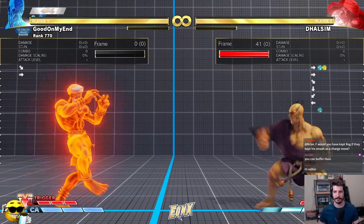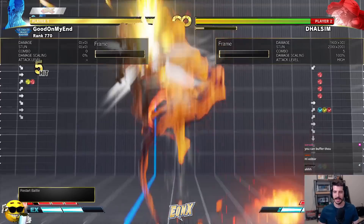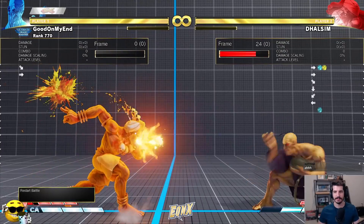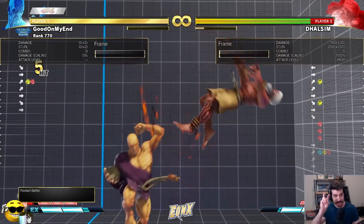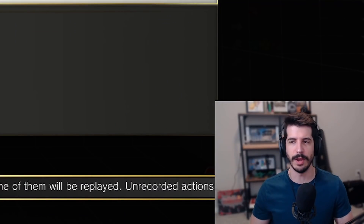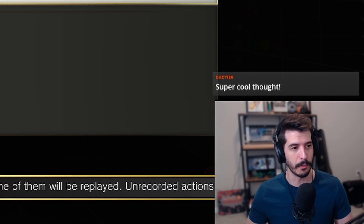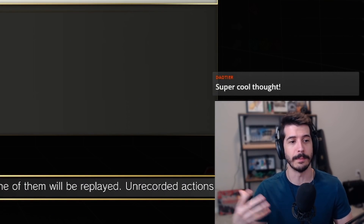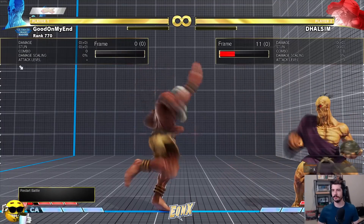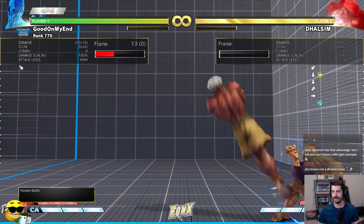I do not have to think about which side the opponent is on — the same input will give me the DP whether he goes to the left or the right. This is a huge plus to having Flash Kick-type moves: the down-up charge. Regular traditional motion moves are actually disadvantaged in that way, where you have to know where the opponent is to do them. That can mess you up in a lot of ways.